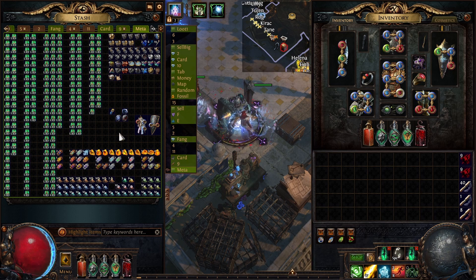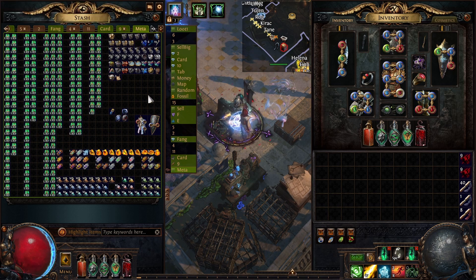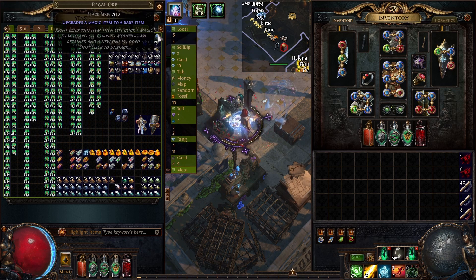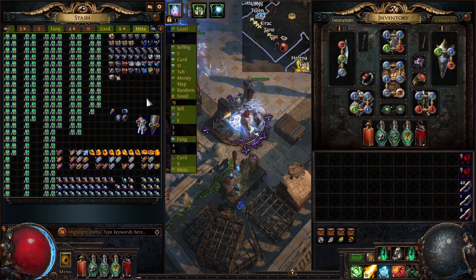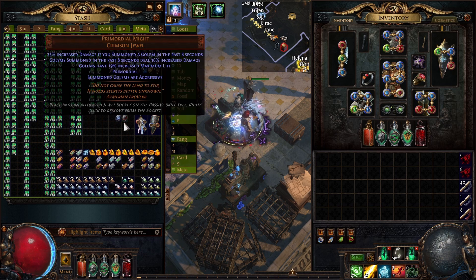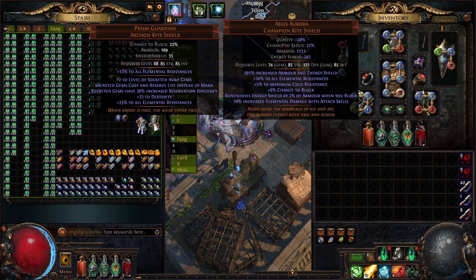In this tab called Meta, we have the loot that we managed to drop in 100 metamorph fights ran in tier 16 Cemeteries. We have some stacked decks, some regals, quite a lot of chaos — pretty much all of the generic currencies that you can find inside the game. We managed to find 3 jewels; these two are not worth a lot, but this one is worth 25 chaos, although these two are some interesting drops.